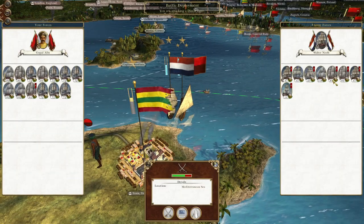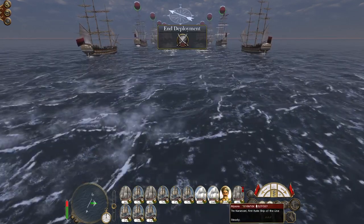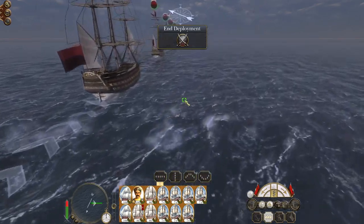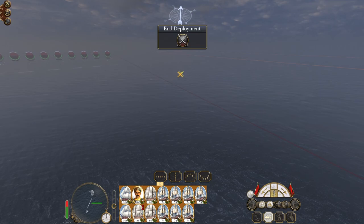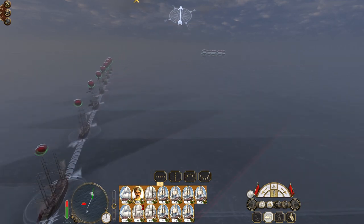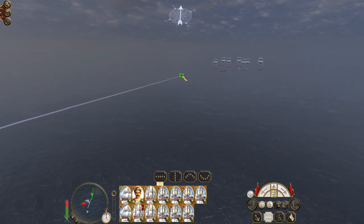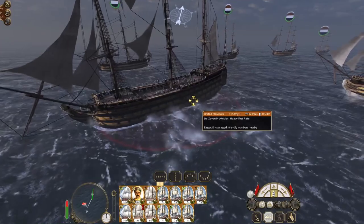This is important because we've got a Dutch navy over here with a heavy first rate and two second rates, which I want. Again, overwhelming force — cannot take any losses. Just keep bombarding. Heavy first rate, two second rates and a bunch of chaff. This is how I like to fight naval battles — I like to develop an economy so my navy is so powerful that my own individual incompetence is compensated for somewhat.